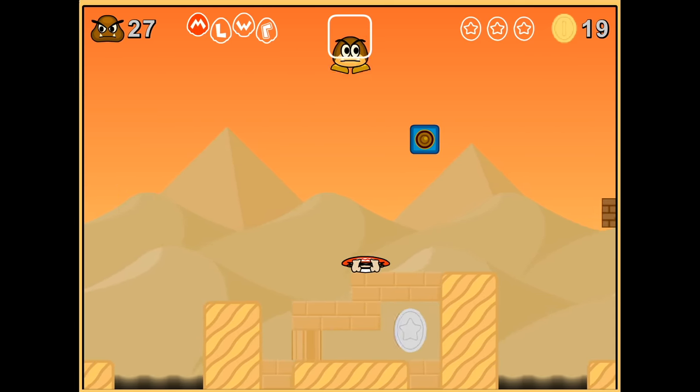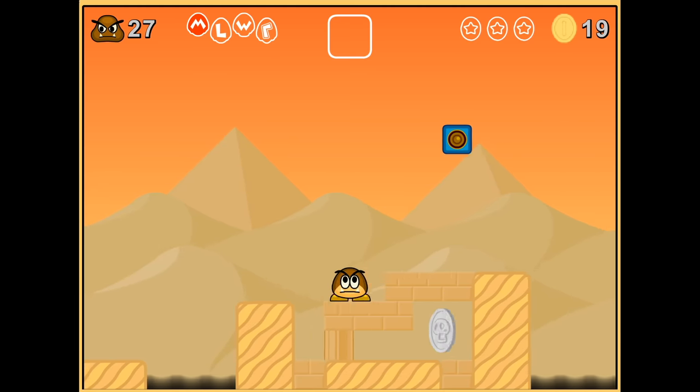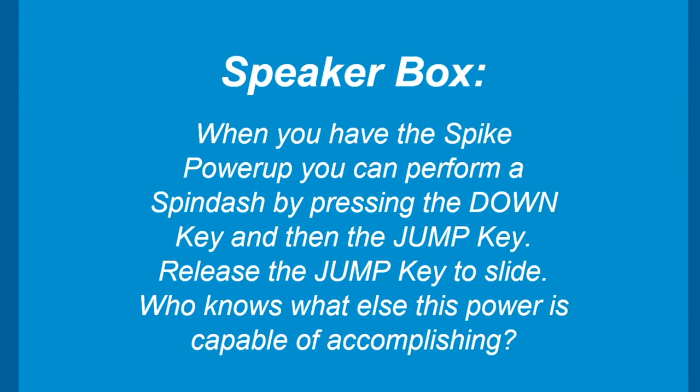Actually, they look really cool. Sorry, baby Mario with sunglasses on! How do I get in there? I bet you roll... I bet so! Wait! When you have the spike power-up, you can perform a spin dash by pressing the down key and then the jump key.